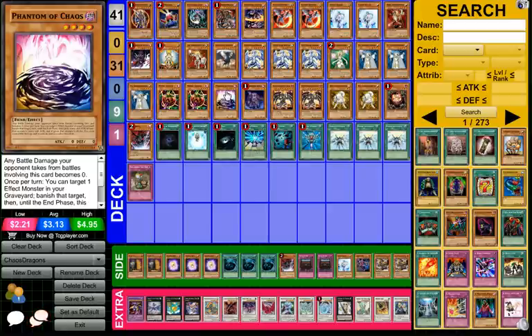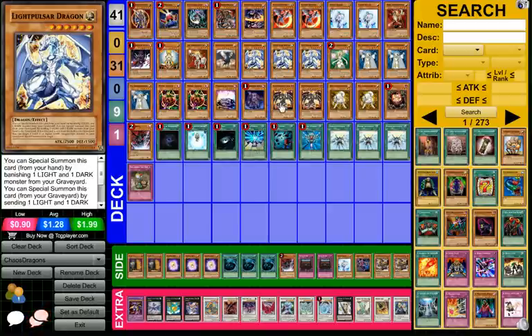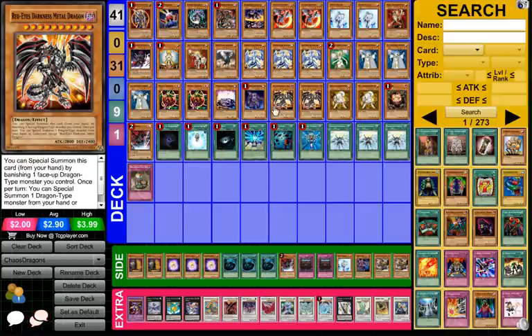It was interesting that he was playing Phantom of Chaos — you can banish Red-Eyes Darkness Metal to get back Light Pulsar, but then you lose that target unless you have two Red-Eyes Darkness Metals. It was an interesting way to play Chaos Dragons — it seems more like Chaos Dragons to me, because there aren't very many Lightsworn cards with only one Judgment Dragon.